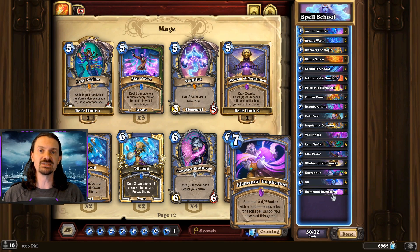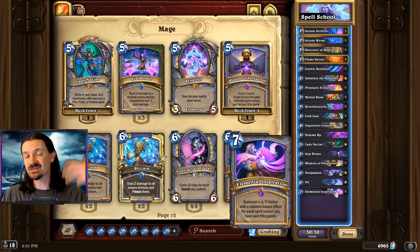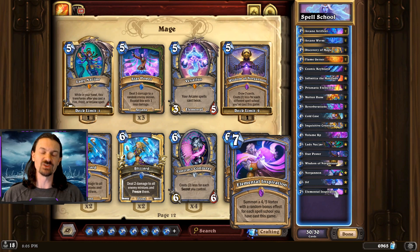We're likely going to be buffing Elemental Inspiration as we play throughout the course of the game, so that by the time you get to turn 7, you're already going to be summoning 3, 4, in some cases 5 of these 4-5s with the bonus effect.